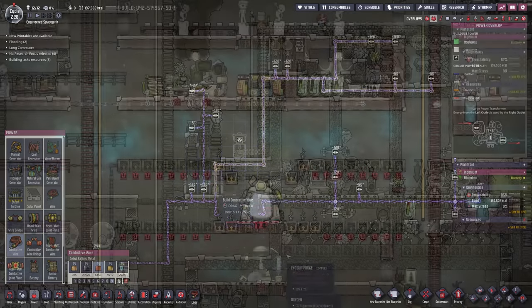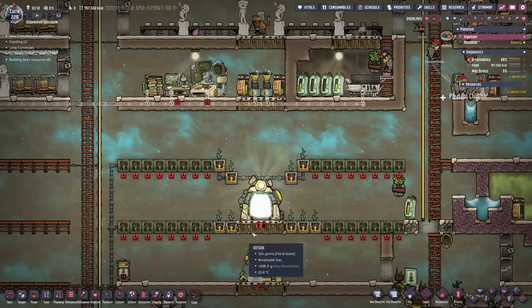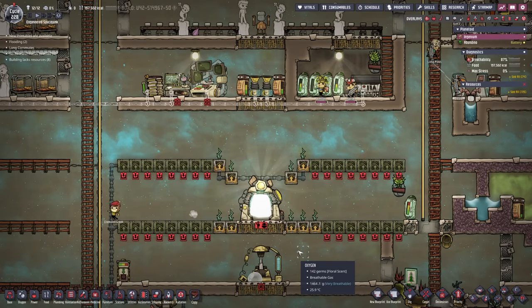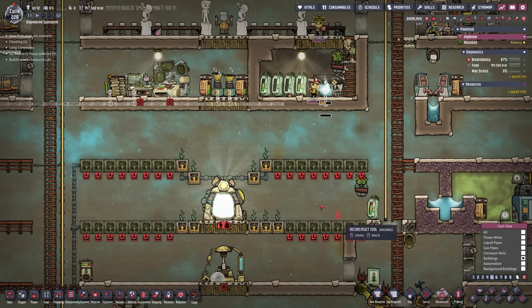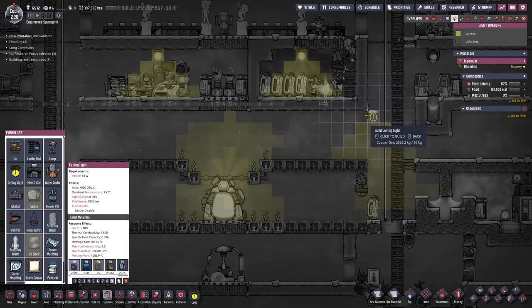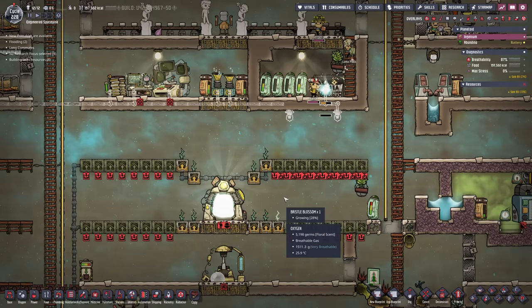Next on our list - right down here in the middle we only have a few hydroponic farms. We held out as long as we could, but we should probably get a little more food in, especially since I'm planning on bringing in another dupe. We're going to deconstruct this entire row right here and replace them with hydroponic farms. We need a little bit of light - looks like we'll need two - and a little bit of power. That should get us a few more bristle blossoms.